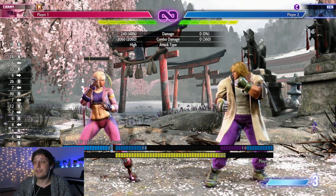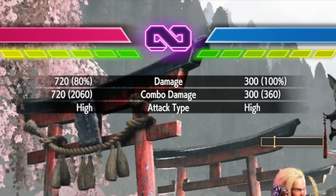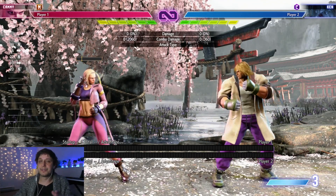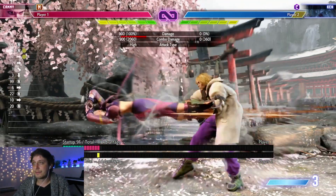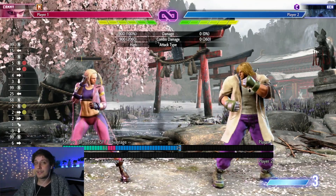One last thing before we get into some combos: at some point it's a good idea to start doing manual inputs for some of her special moves. With her spiral arrow, if you just do the one-button special, it does 720 damage. If you do the manual input — down, down, right, right or down, down, left, left — her medium spiral arrow does 900 damage, and her heavy spiral arrow does 1000.